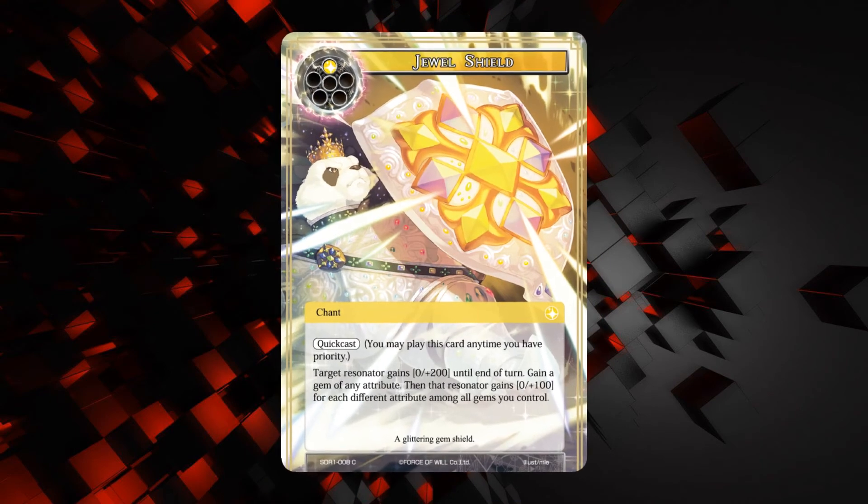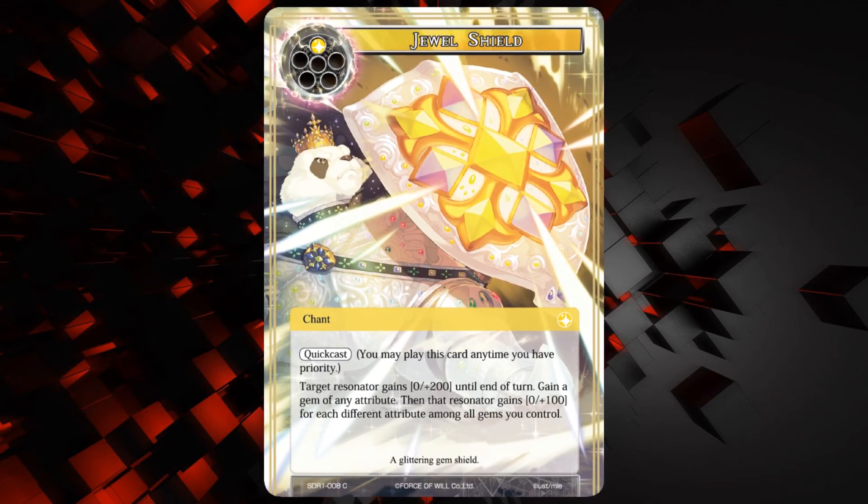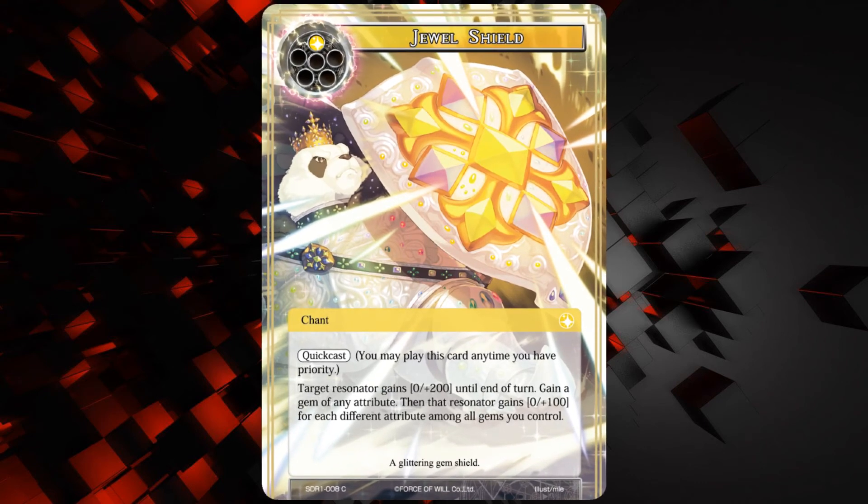Next up we have the Jewel Shield — a chant with quick cast for one light. Target resonator gains zero plus 200 till end of turn, gain a gem of any attribute, and then that resonator gains plus zero plus 100 for each different attribute among all gems you control. Not a great card — just a purely defensive card for blocking. It does generate a gem, which is kind of cool for the gem strategy.